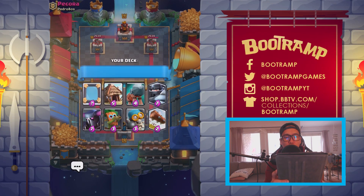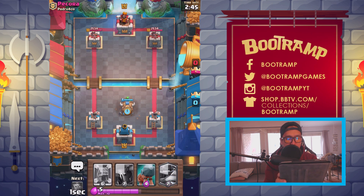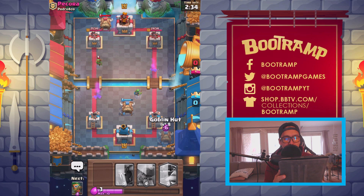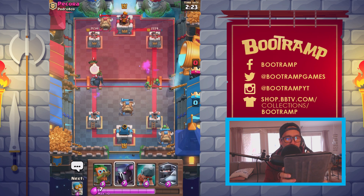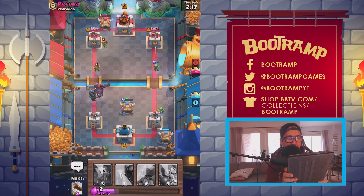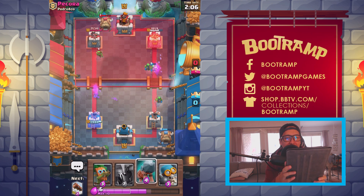We just need to win one more and we are done with this quest. Starting with Goblin Hut — let's see what happens. Maybe we pop down two Goblin Huts? Yes we are! And maybe a Battle Ram as well. Oh yikes, we're dropping the Mega Knight, taking care of the Dart Goblin and the PEKKA. Get out of here, PEKKA! We have a PEKKA right now and this might be a win already.